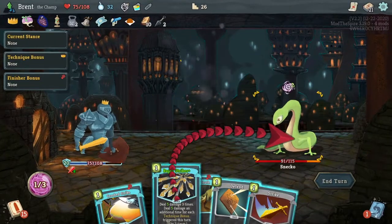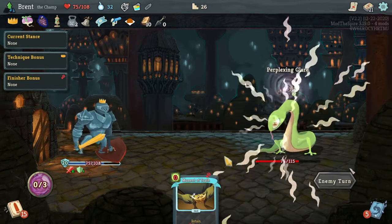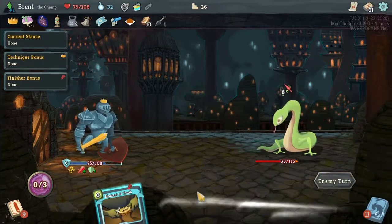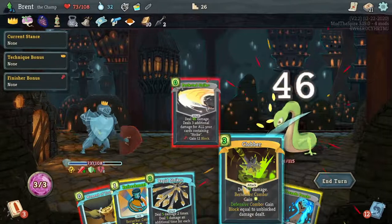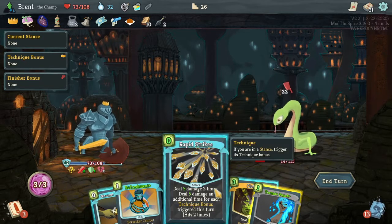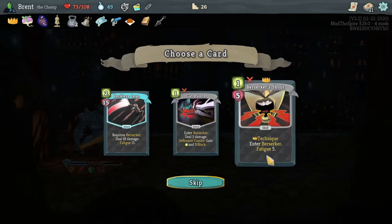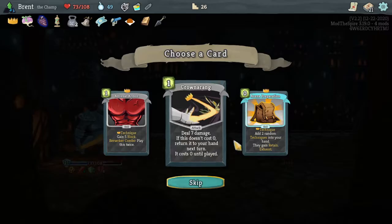Duel, boom boom, and then Technique Bonus - do that. And then that's it, because Duel was a 2 cost. I forgot. Oh, and we got sniped pretty good here in terms of what we have going on. This one was a good pick for us though. Do that, defensive combo, Tornado Punch - gets us the 19. This kills the enemy I think. Yes! Arena Prep - well, Arena Prep is a technique and adds techniques. That's three techniques, we'll try it.